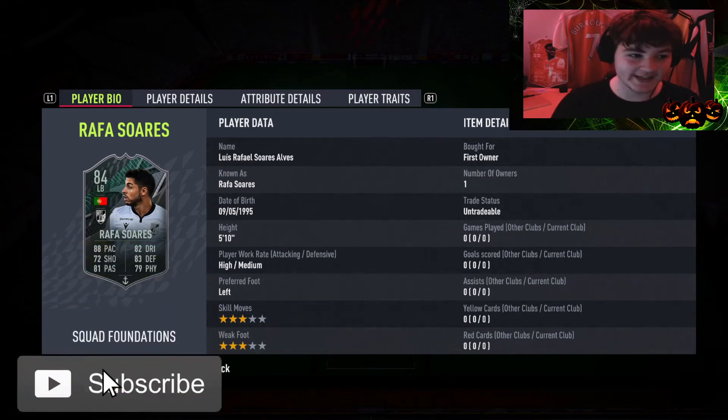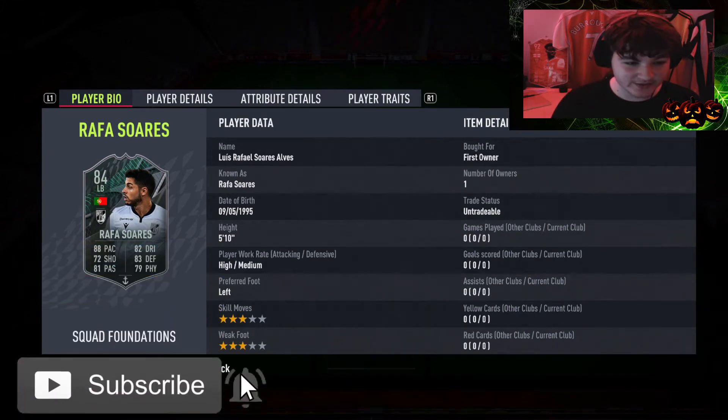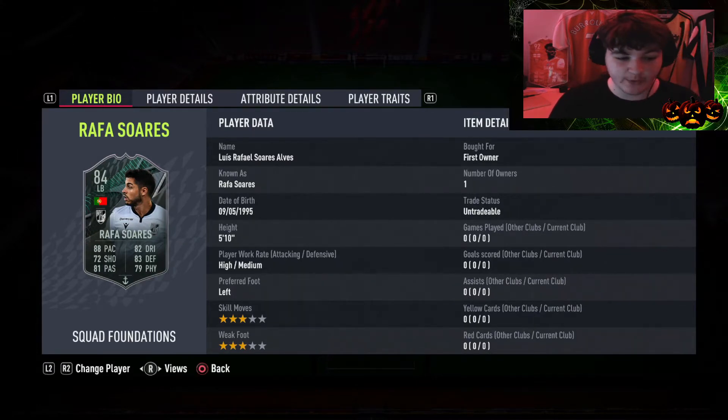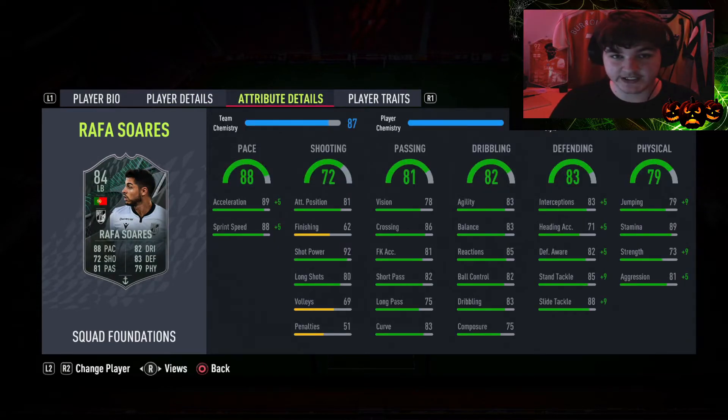What's going on boys, so today we're going to be looking at Rafa — I'm pretty sure it's called, well I'm going to have a look at his career pronunciation before we get into it, we should just call him Rafa for now. 5 foot 10 with high and medium work rates, he's a left foot with 3 star, and obviously he is part of the new objectives.